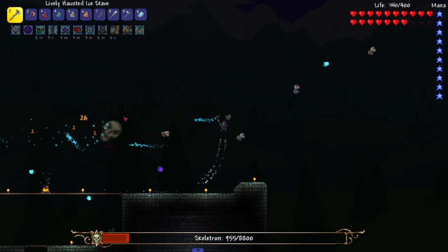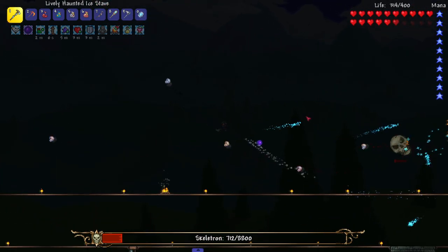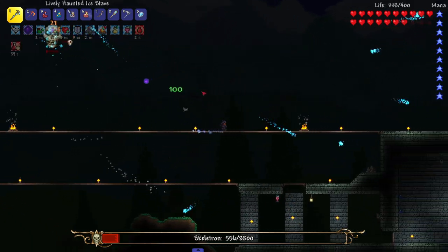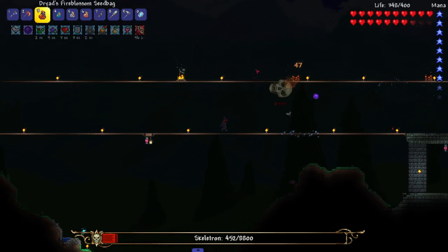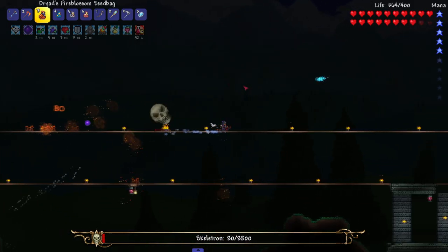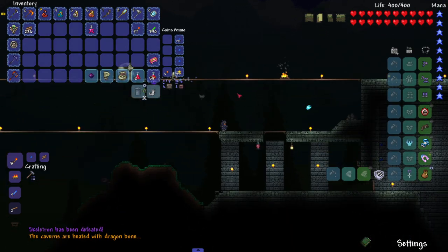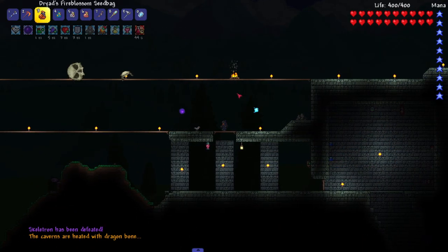It pretty much feels like a mage Skeletron boss fight, nothing too crazy. I do appreciate the druid class - there's already subclasses: the staves, the seed bags, the spirit stuff, and a bunch of miscellaneous weapons scattered throughout that make the class very diverse. Every playthrough would be different. And there you go - Skeletron defeated!